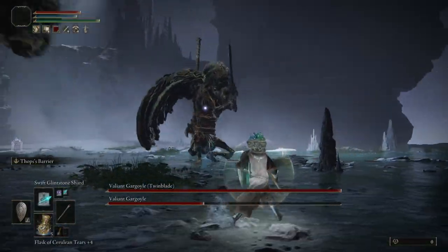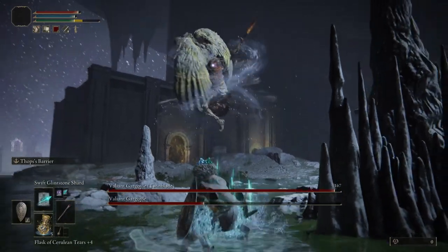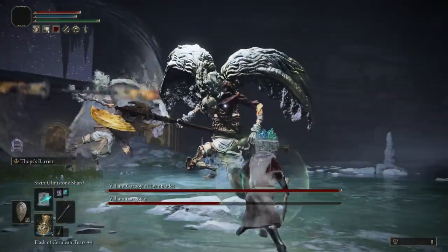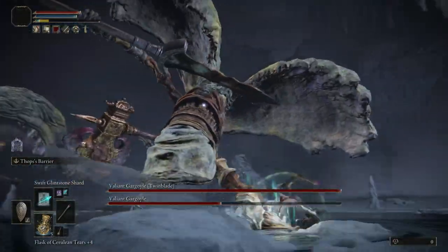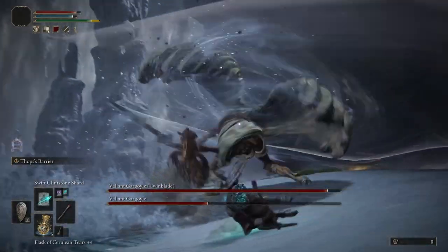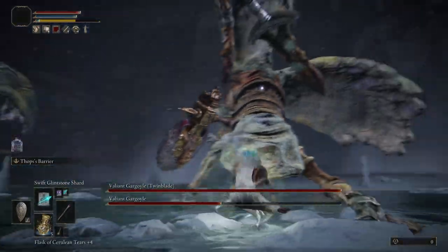Moving on to the second gargoyle — first up we have the deathnado. If used as a gap closer, the boss will begin by spinning their twin blade around rapidly like a propeller, then dive into the air before landing. The landing portion can damage you, as well as a subsequent wind blast. From experience, the damage on this attack seems a little inconsistent. If you block the landing portion you should be safe; however, you can also roll and block, though after the roll you can be hit by the wind wall. You could also double roll, but this requires precise timing. The boss can also initiate this attack with a sweep and swing if you're in their vicinity — the safest option is to block the landing phase.